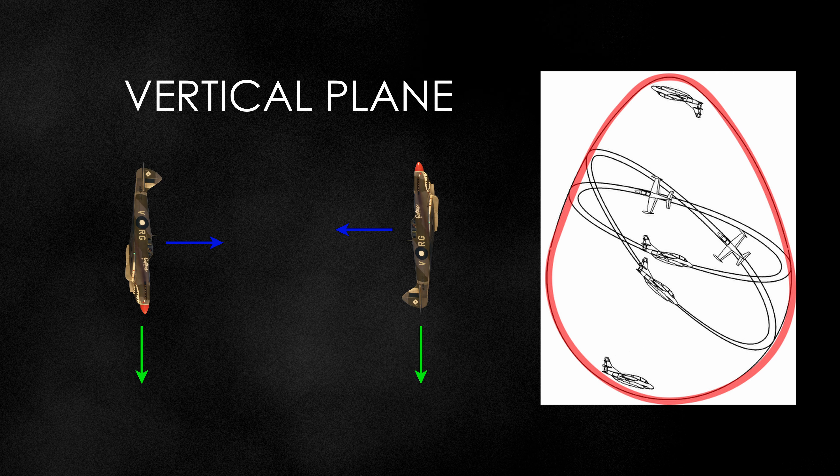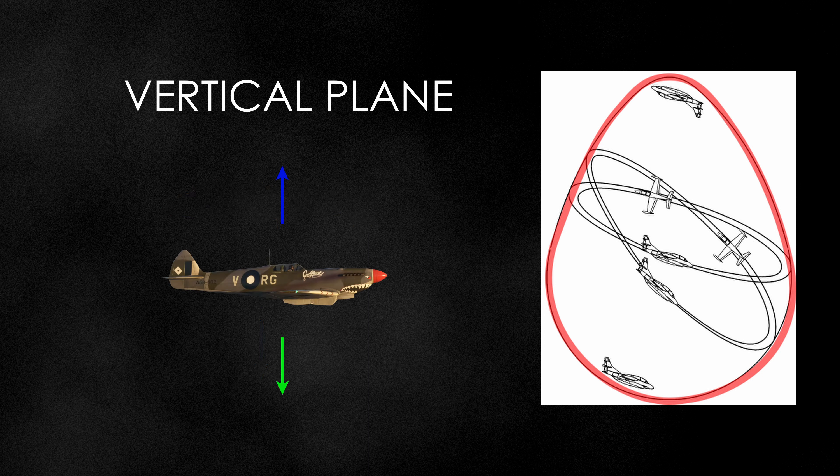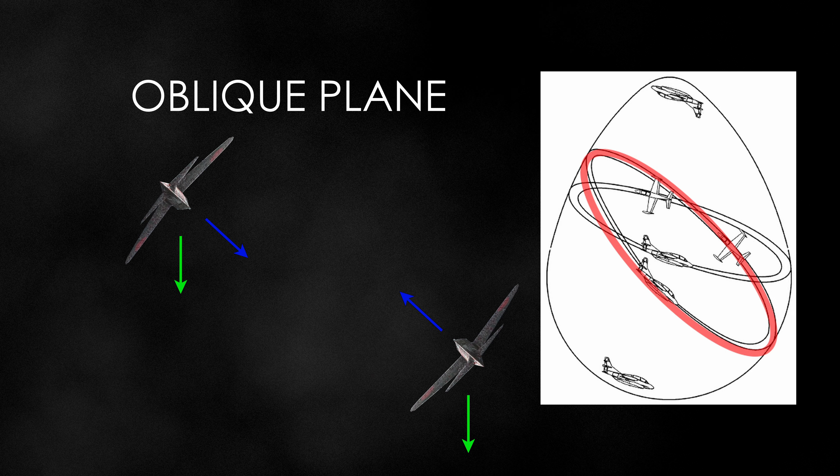In the vertical plane, gravity doesn't directly affect turn performance, and radial G is the same as the lift factor. However, it becomes interesting when we are inverted, as gravity assists the turn performance. When we are upright, the exact opposite happens and gravity reduces our turn performance. So improving turn performance will always be more energy efficient when inverted, due to the gravity assist — also called God's G. Oblique is the definition for any plane outside pure horizontal or vertical, but gravity still affects you, so whether you turn with or against gravity will decide your turn performance.